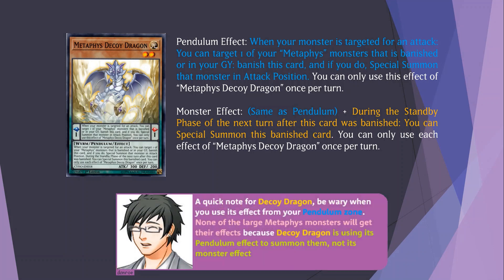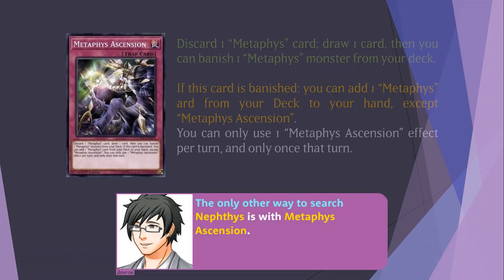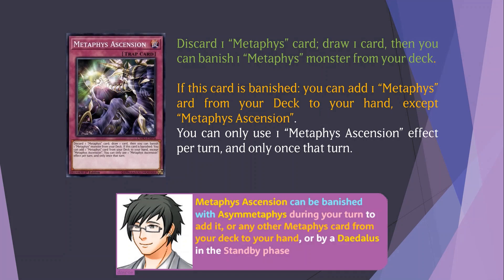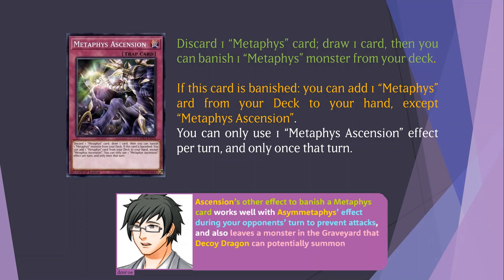Being able to special summon itself back to your field also means you only need to search Ragnarok in order to special summon a Metaphys Horus. A quick note for Decoy Dragon: be wary when you use its effect from your Pendulum Zone. None of the large Metaphys monsters will get their effects because Decoy Dragon is using its Pendulum effect to summon them, not its monster effect. The only other way to search Nephthys is with Metaphys Ascension. Metaphys Ascension can be banished with Asymmetaphys during your turn to add it or any other Metaphys card from your deck to your hand, or by a Daedalus in the standby phase.